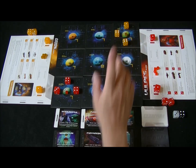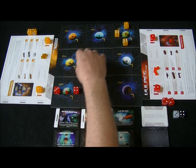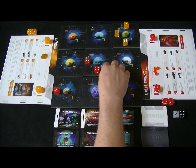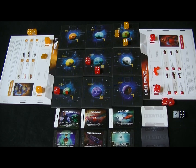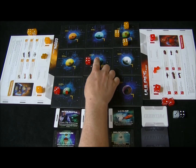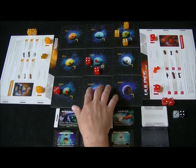You can also choose to construct, which takes two actions. To construct, you must have ships in orbital positions around a planet, and the total strength value of those ships must equal the planet's value. For example, if the planet is an eight and your ships total eight in orbital positions, you can use two actions to place a quantum cube on that planet. Most planets have one space, but some have two. You can only place one quantum cube per planet — you cannot do it twice on the same planet.